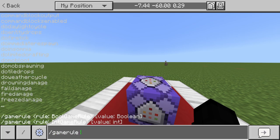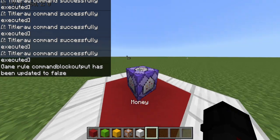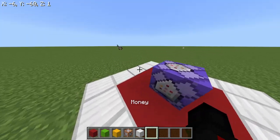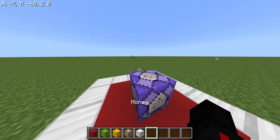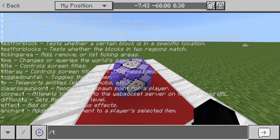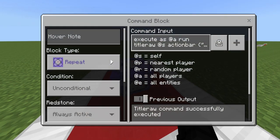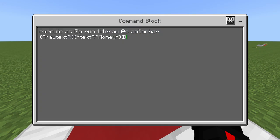Let me do gamerule commandblockoutput false so that we stop getting chat spam — and it'll now say "money" on my HUD. Now you might be thinking, that's simple. Why would I do that when I could just type /title actionbar? Well, with regular titles you can't actually do cool fancy custom scoreboards like servers do. I'm going to show you guys how to do a custom scoreboard.